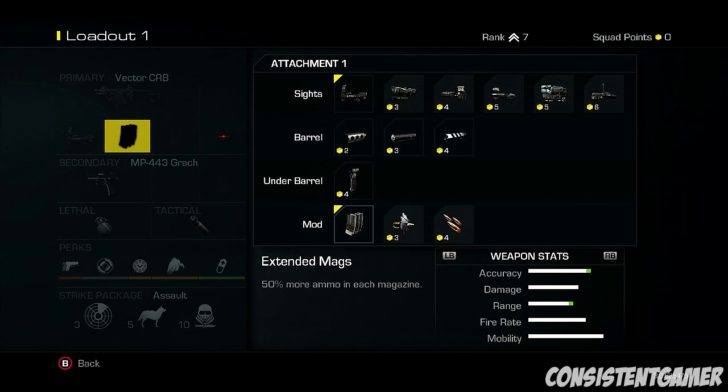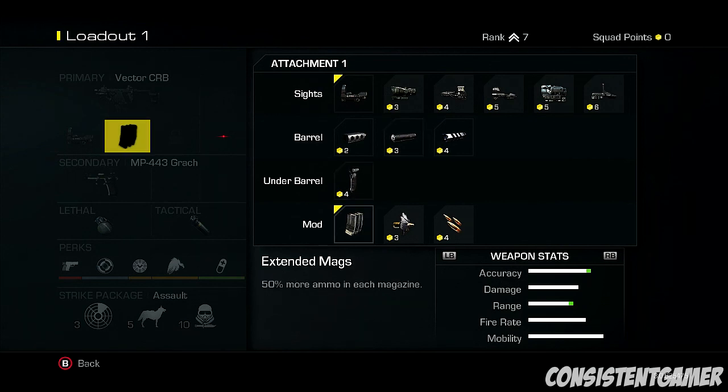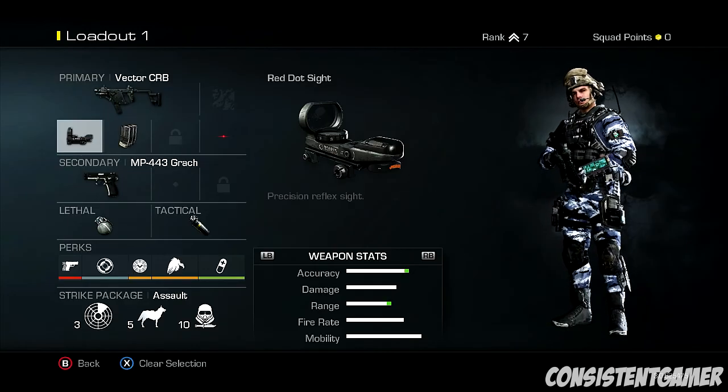Especially when you haven't got Sleight of Hand, because you unlock that later on. Extended mags is very key - if you see someone and you're about to reload and they see you first, you will die. So extended mags is the key. I tried it with a silencer in a private match - silencer is not that great. Choose extended mags - you get 50% more ammo, I think it's like 47 bullets, which is pretty good for a Vector. You'll be getting triple sprays, quad sprays. So Vector - that is the class you want to run.